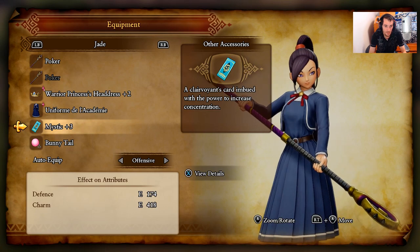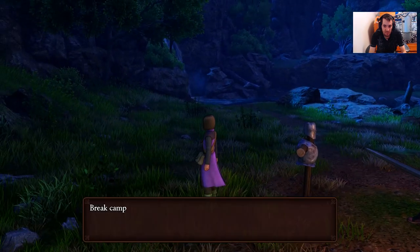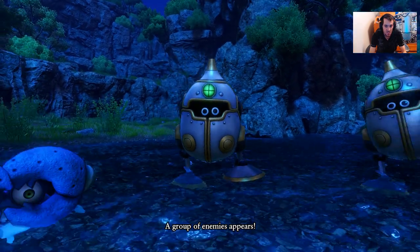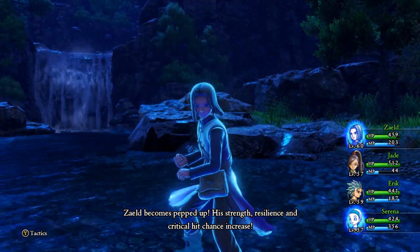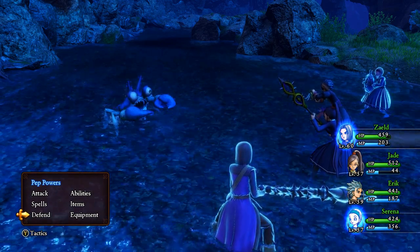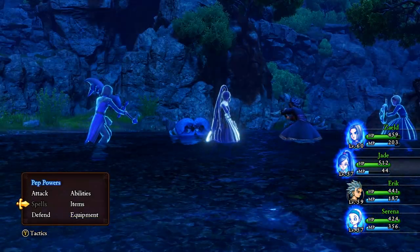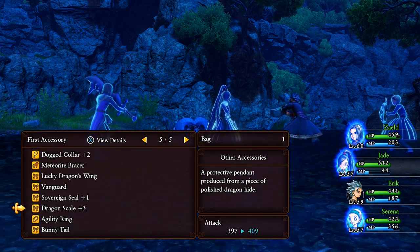I'm going to start with Jade, and then in mid-battle when she's pepped up I'm going to switch out that mystic for somebody else. I'll get into a random battle here and wait for Jade to pep up. The main hero pepped up without the mystic, but he has special skills on his grid that help him pep up faster. Jade peps up right after him.